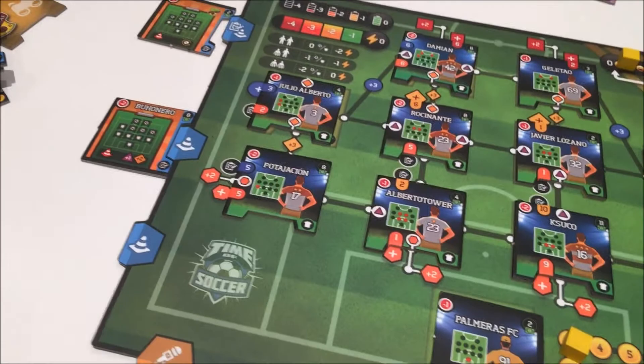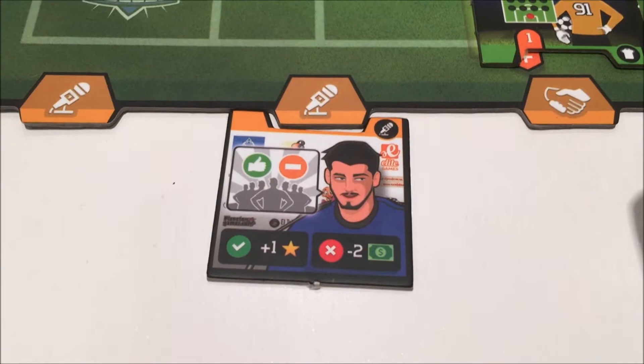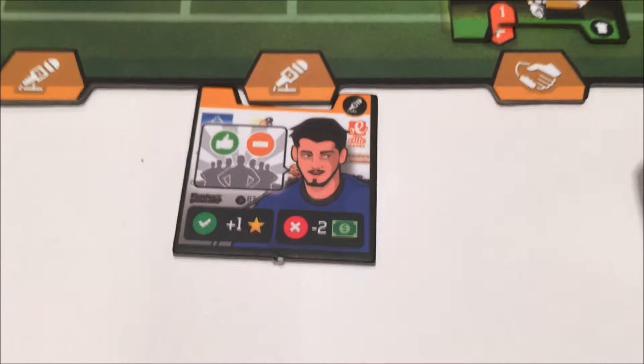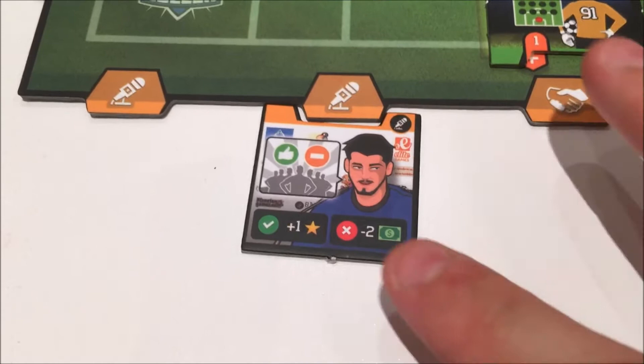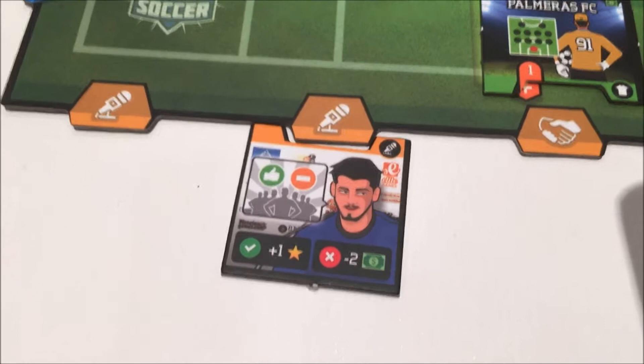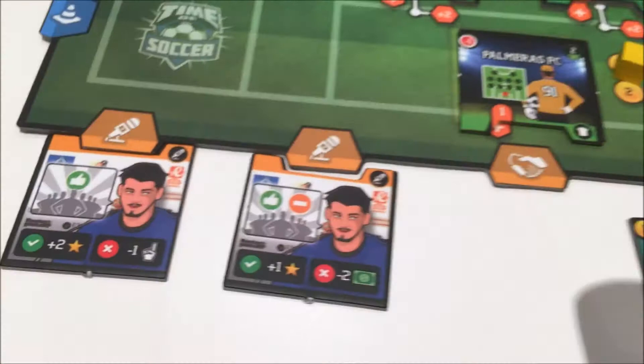The only tile we haven't covered: press conferences. I've managed to pick up a press conference here, and what this is basically saying is I will win or draw this week — going bold! There are a bunch to choose from. If it succeeds, plus one on your victory points — not too bad. Lose it, you lose two dollars. That's how press conferences work. I've got another one here that's a straight-up win — more bold, so two victory points. Some of them refer to winning the cup or the league at the end of the season.